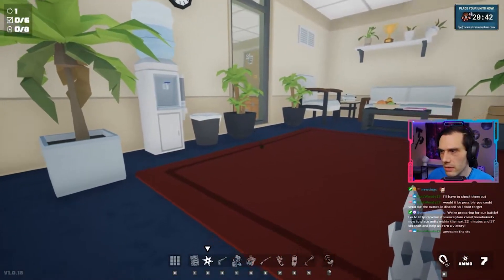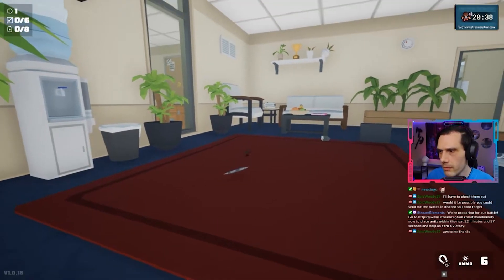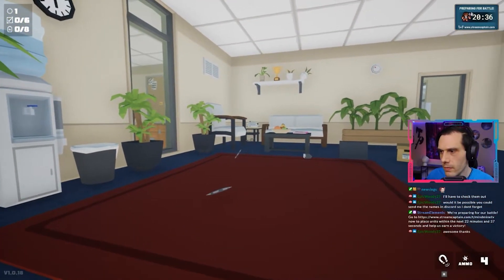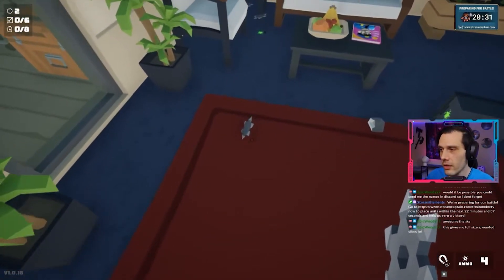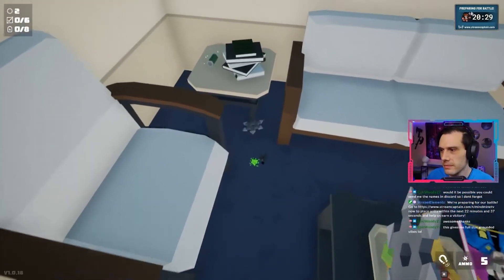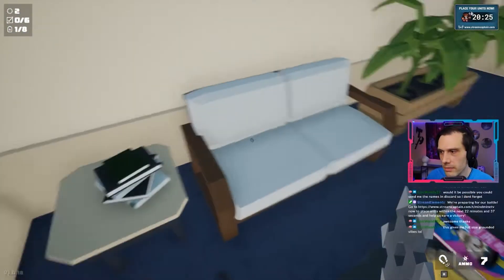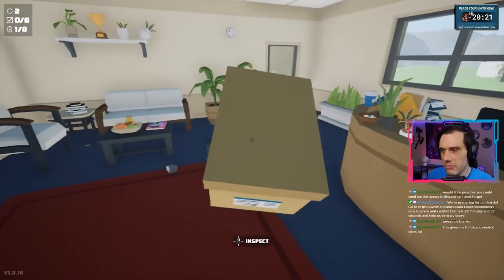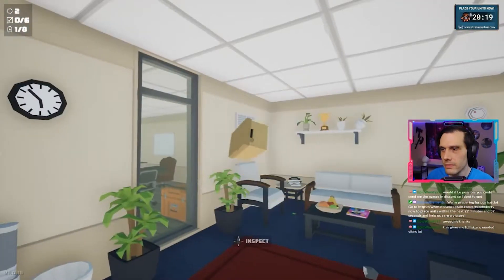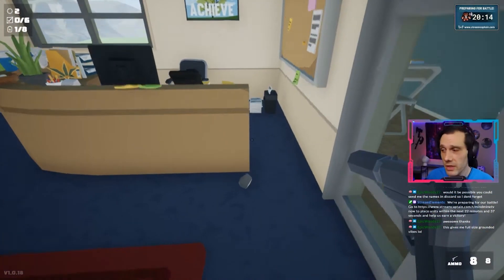Radioactive Spider is bright green and mean, with the ability to bring back dead spiders. Web Spitter Spider is an annoying spawn of evil that shoots webs on the screen hindering your sight. Queen Spider sits on the throne until you squash her — then watch out for her spiderlings seeking revenge. Zombie Spider can be any of the above spiders brought back from the dead by the radioactive spider.